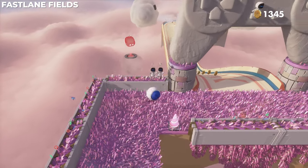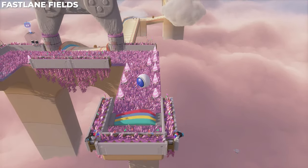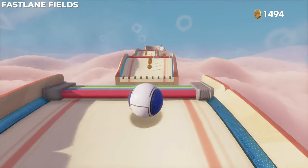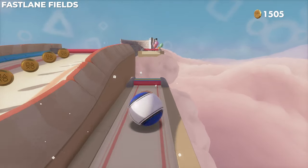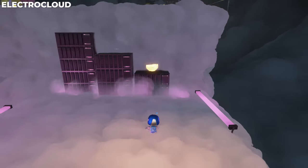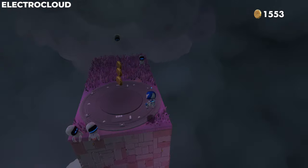Now we're going to go the correct way. Don't go down that slide — I know it looks fun, but don't be tempted. Instead, roll past it and you'll eventually bounce up into the puzzle piece. Then take this right path; there's a little alternate path that will lead you right into the final puzzle piece of Fast Lane Fields.